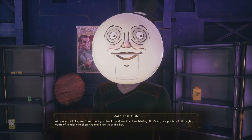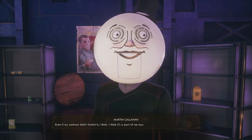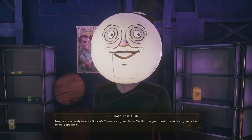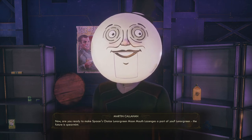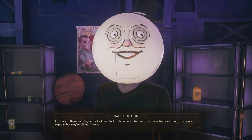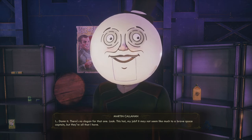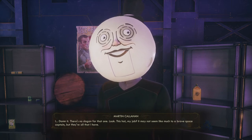Do you need me to help you get out of there? Even if my contract didn't forbid it, I think it's part of me now. Are you ready to make Spacer's Choice Lunar Green Moon Mouth Lozenges a part of you? Lunar Green — the future is spearmint! I'm addressing the man beneath the mask — are you okay? You know what, damn it — no slogan for that one. This hat, my job — it may not seem like much to a brave space captain, but they're all that I have.